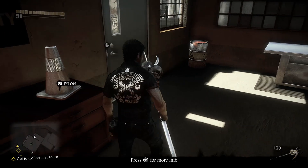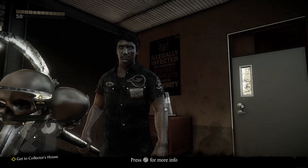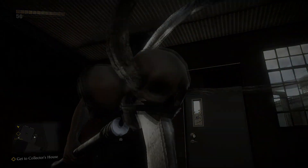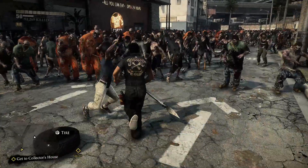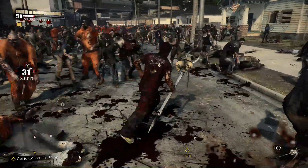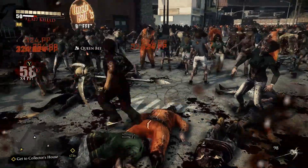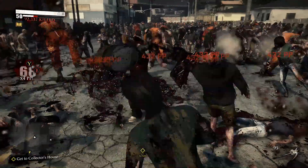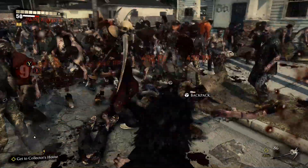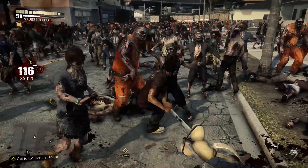One thing I noticed that I was a little disappointed about with this particular evolution — you're supposed to be able to replenish the skulls. When you use the heavy melee, it throws out skulls, or death masks. They look like little skulls though. After every heavy melee you'll see a couple small skulls bouncing out amongst the zombies around you, and it's basically an insta-kill — as soon as they get touched by one of these skulls, they're down and dead.